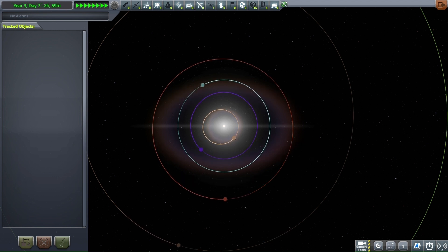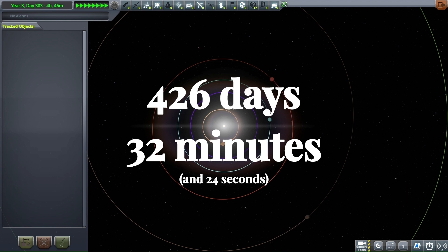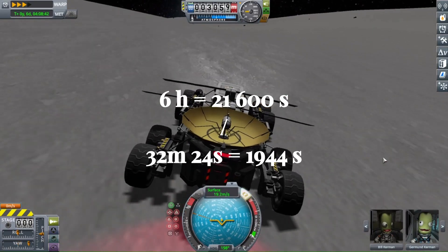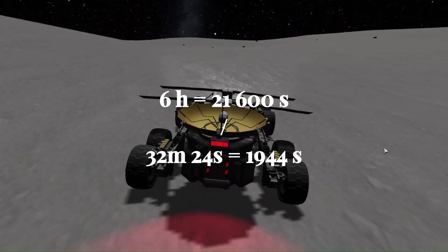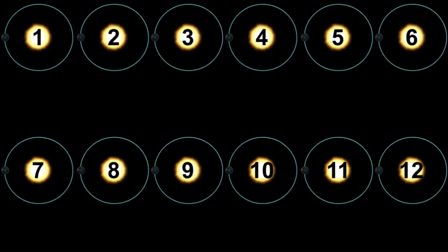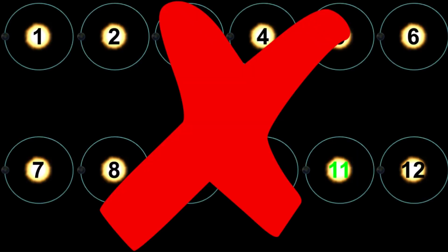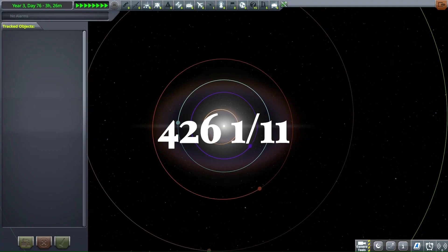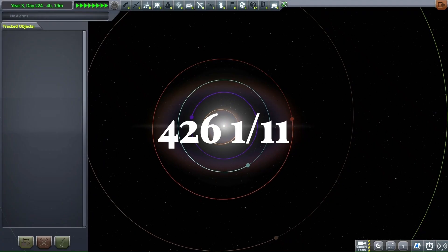But what does this mean? Why is it important? Well, it means that in order to have a perfect 426-day year, we have to account for these extra 32 minutes and 24 seconds. When we divide the number of seconds in a Kerbin day by this number, we get a value of roughly 11. So in order to compensate for this, the Kerbals would need to have a leap year every 11 Kerbal years. However, simply having a leap year every 11 years is not enough, as Kerbin's orbital period is not exactly 426 and 1/11th solar days, but is instead slightly less.